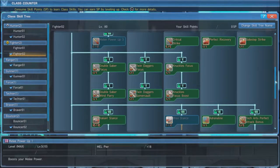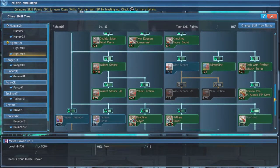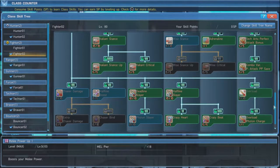Double Saber will gain the ability to generate tornadoes around the user, which can block attacks the moment it's activated. Twin Daggers will deal increased damage the more jumps you do and will continue to do so as long as you stay in the air, while Knuckles will gain a boost to attack speed for as long as you keep a string of attacks going. The stance we will focus on is Valiant Stance, maxing it out, along with Valiant Stance Up and Valiant Critical.